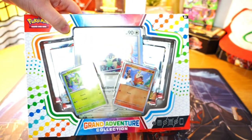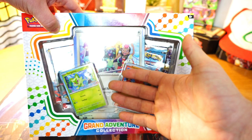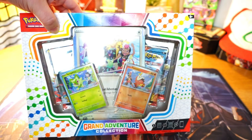It's two promo cards, one of those oversized art cards, and then four booster packs. And no Quaxly, by the way — Quaxly's hidden back here — but there's no Quaxly, so let's just get it cracked.